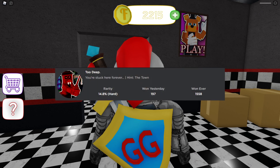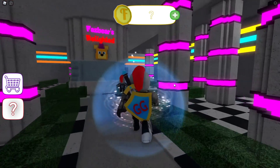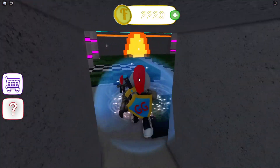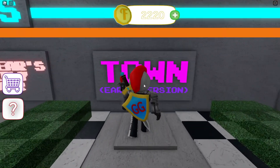The second badge is called 'Too Deep.' This badge is over in the town. We're going to go through the big golden egg and go to the right where it says Town.